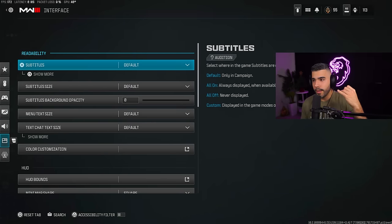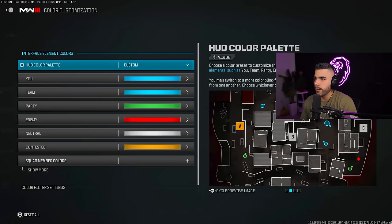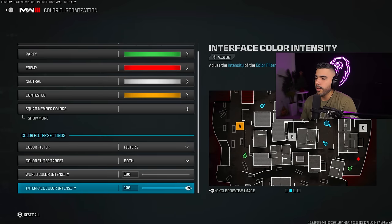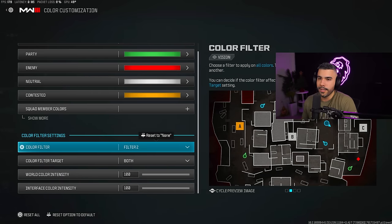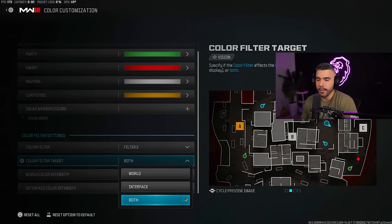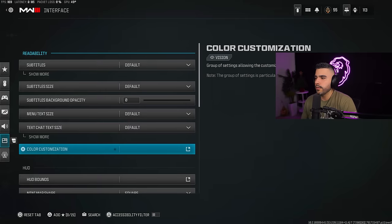We're not done yet — interface has some important things that will help you in the long run. Color customization: I use custom and also color filter set to both — in-game and interface — and put both at 100. This makes the game more colorful, more vibrant, it pops more, which is really nice.